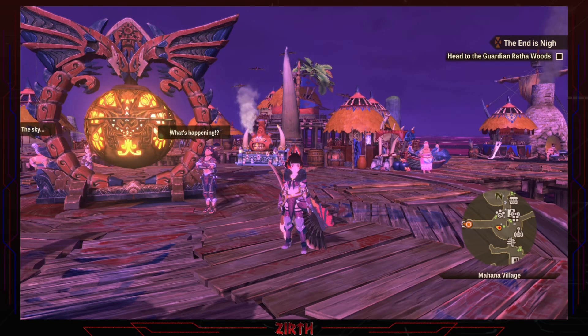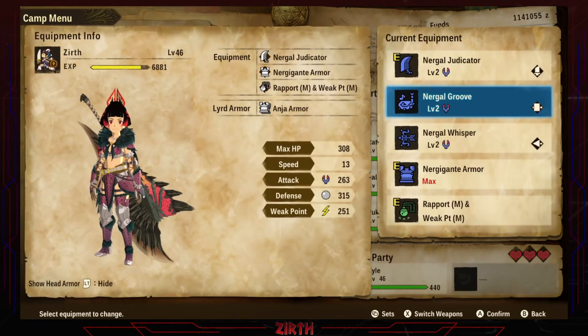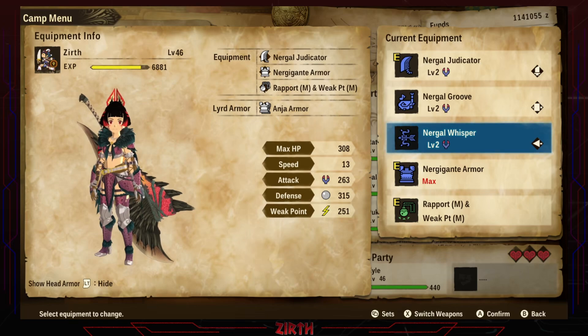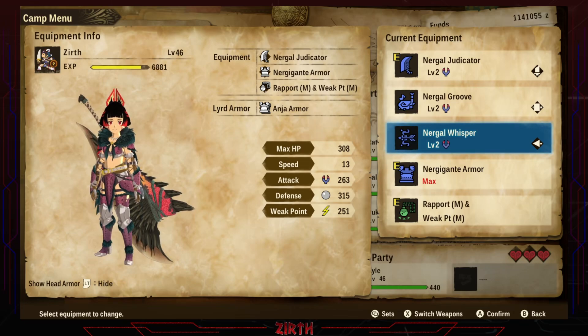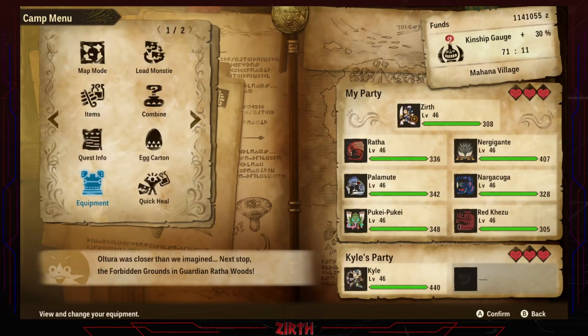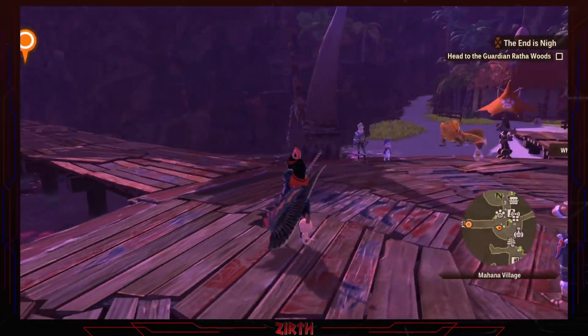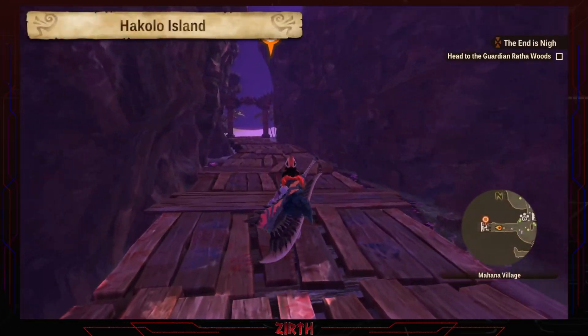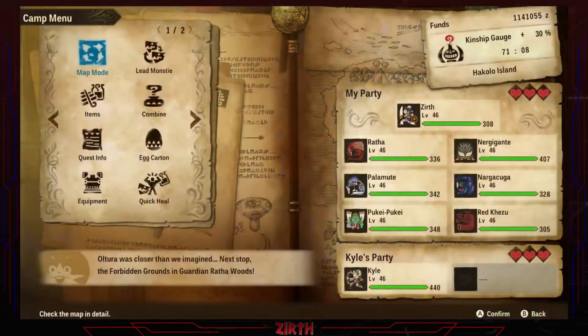As you can see my equipment changed. I ended up going after the Nargigante and creating the Nargig equipment. I created the great sword, the hunting horn, and the bow. The hunting horn is because it has the ability to tune the same as the one we were using before, which means we can have access to the skill that increases the kingship gain. I'm still using the mounting charm, so we'll get a lot of kingship.